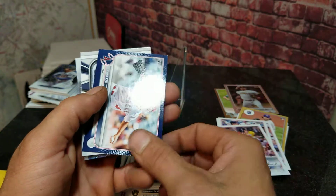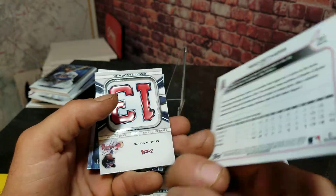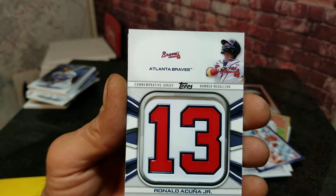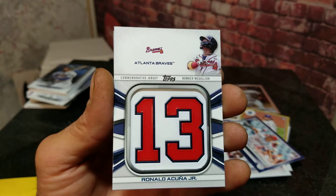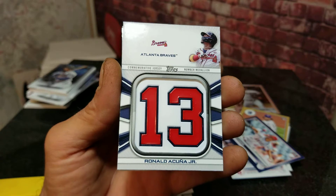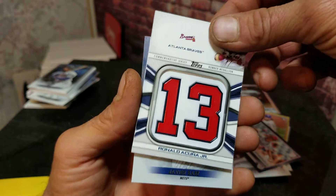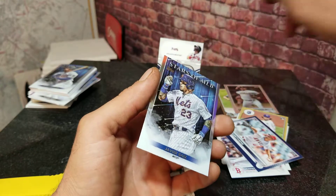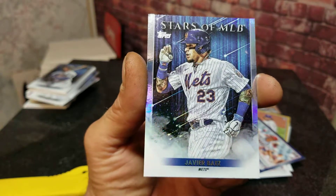We've got a Reed Detmers rookie card and this is the blue parallel version. We've got a Ronald Acuña Jr., Atlanta Braves — that is going in my personal collection for sure, guys, that is awesome. My team is the Braves and I'm a huge fan of Ronald Acuña Jr. I wish people would stop trying to hit him with the ball because they're scared to face him, but this guy is a beast. That's my favorite card out of the whole box. The last one is a Stars of MLB, Javier Báez.